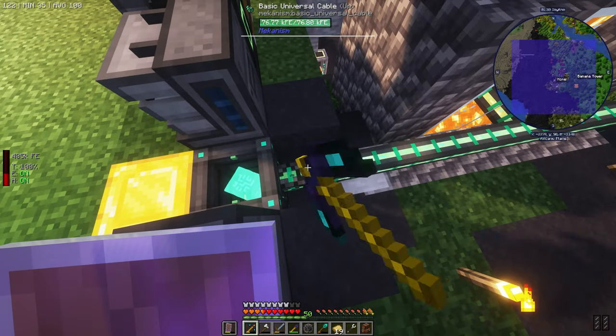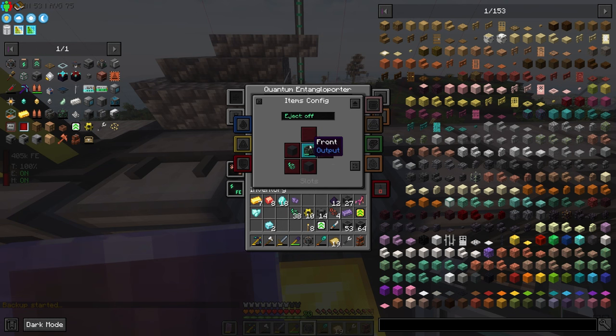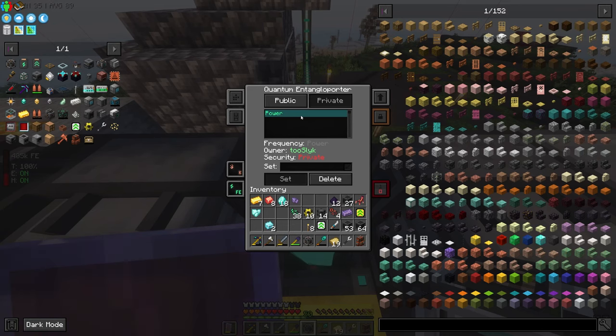We can do this. With that — put this here. Now we need to create a network for the quantum entangloporter. There are two types: a public network you can share with everybody, or your own private network. I'm going to name my network 'power'. Each quantum entangloporter has its own side configs, but you need to make sure it's part of at least one network. We want this one to output to the front and take input from everywhere else — so this is going to output into our power cube and accept power from anything else that is part of the power network.